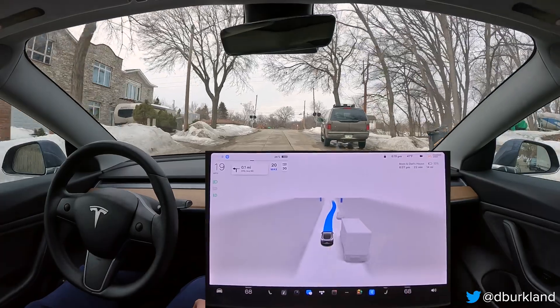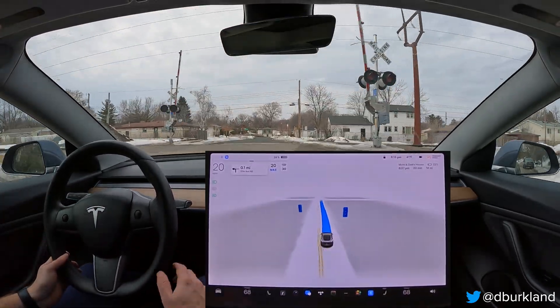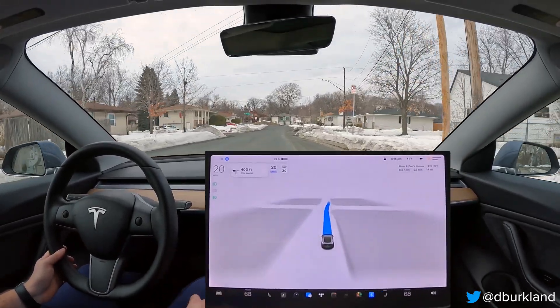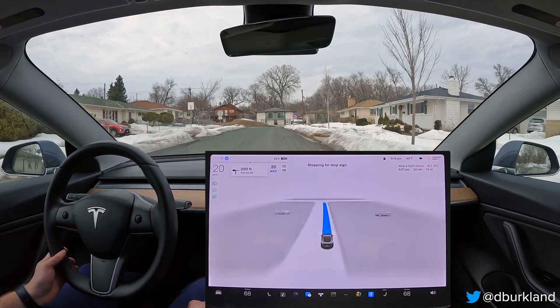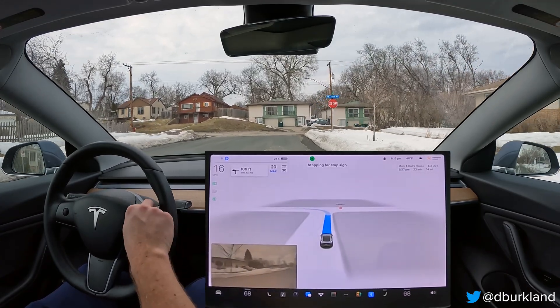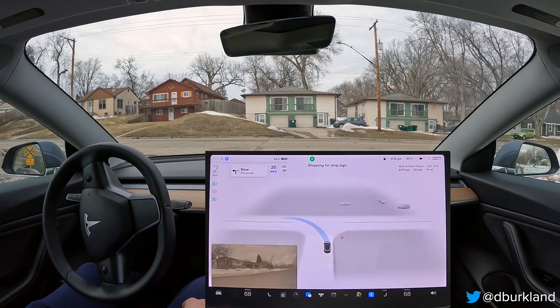Right off the bat, the speed limit remains wrong — I'm going to mention this in every FSD Beta video I do in hopes that the team will finally fix it. The speed limit remains incorrect on all residential roads in Minneapolis and St. Paul: it defaults to 30 when it should default to 20. So every single time I engage FSD, it's one intervention right off the bat where I have to adjust the speed.